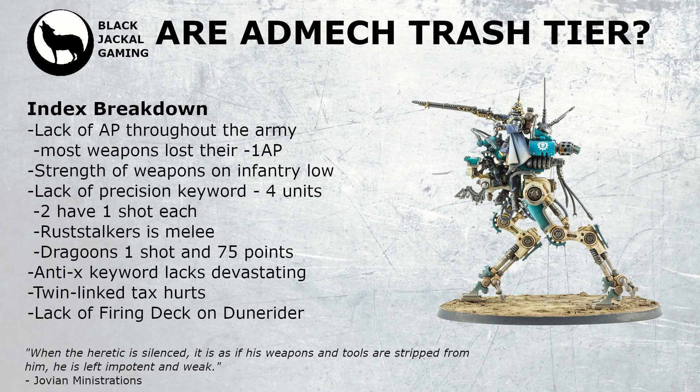On top of all this, there are basic keywords missing from weapons throughout the index. There aren't many units with the Precision keyword — only four. Two of these are your battle line units, which aren't great: hitting on fours, one shot per unit, only Strength 5, so not threatening characters. Rust Stalkers look good with Precision but are melee-only, so getting them into position is difficult. Dragoons look very good with interesting keywords but have only one shot with Precision and cost 75 points per model.